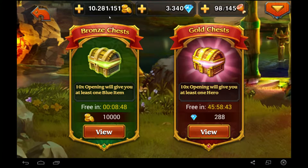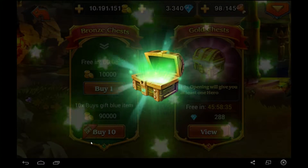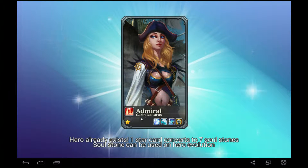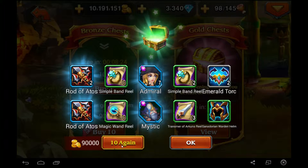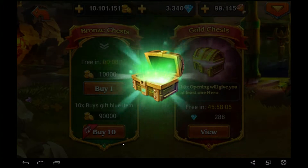I waited until I got some coins so let's just jump right into opening up these bronze chests. We're gonna buy 10 to get the 10% off and just buy a ton of these. Getting a champion you already have isn't the greatest, but at the same time it gives you the soul stones for that champion. I do not use the Admiral at all, but hey, whatever.